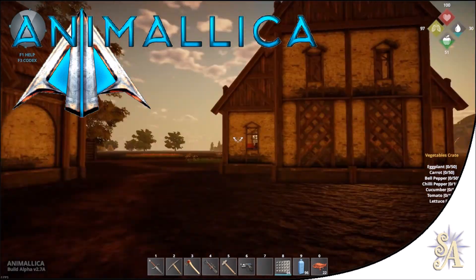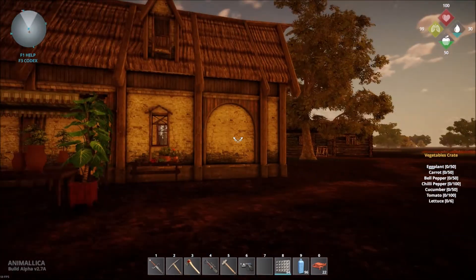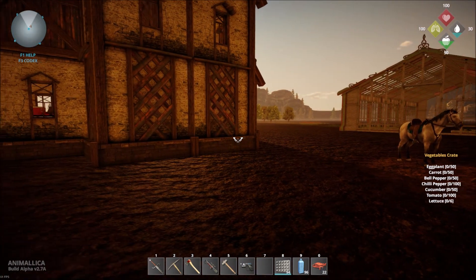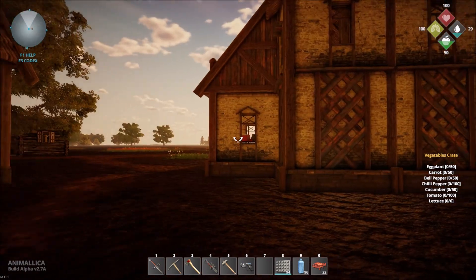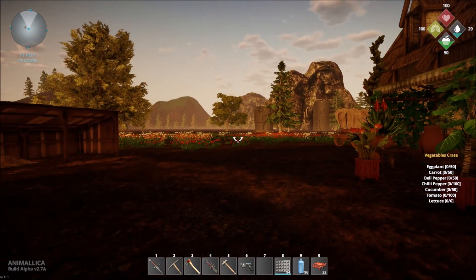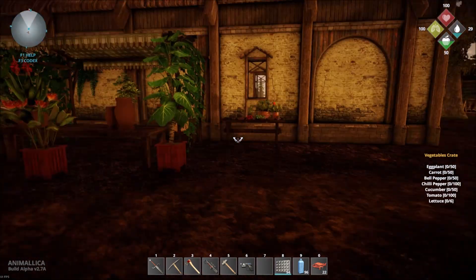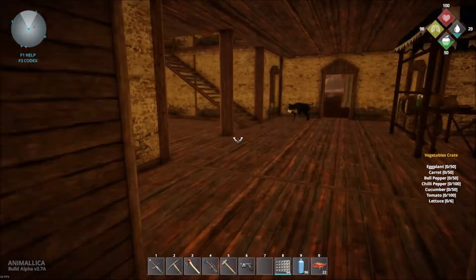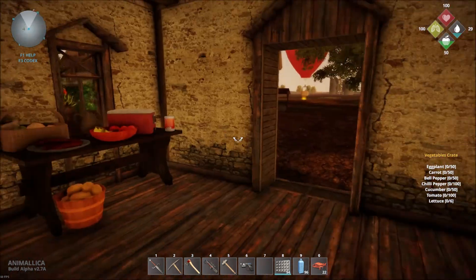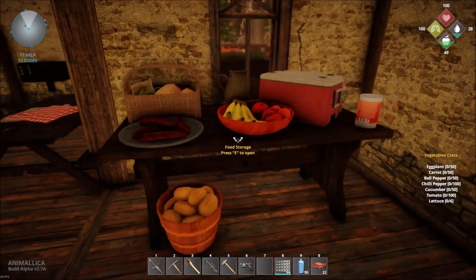Hello and welcome once again, fellow gaming fans — this is Small Archangel, thank you for joining me for this episode of Animalica. It's dawn of a brand new day. We are wanting to make ourselves vegetable crates and fruit crates in order to get a settlement agreement so that we can make more farms. The more farms and settlement items we craft, the more fruit and vegetable crates we can make in our kitchen, which we placed in the last episode.